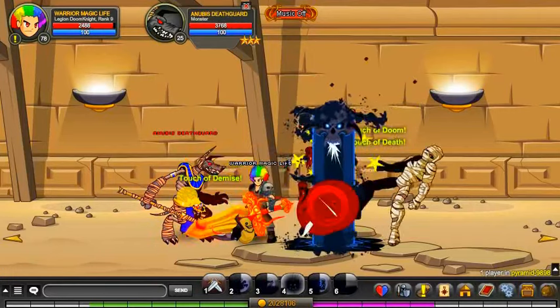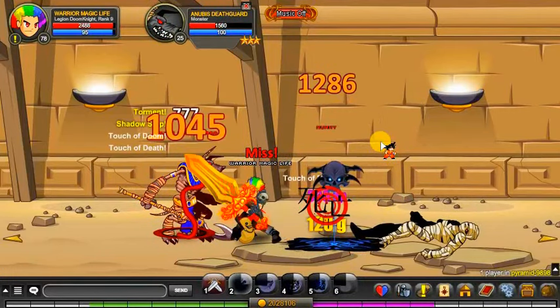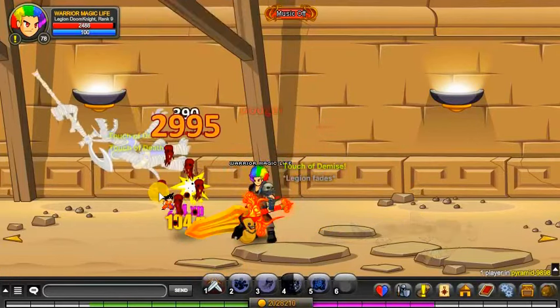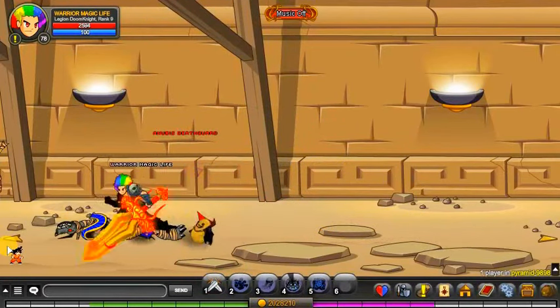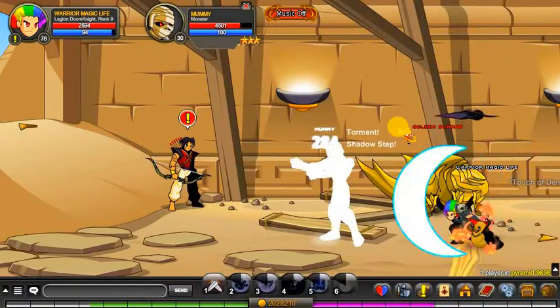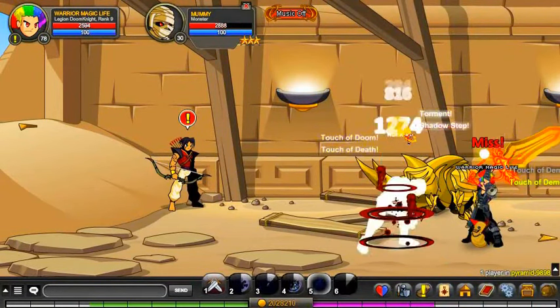Quickly kill him, and then I'll kill the Anubis Death Guard. Okay, and I'll just quickly go over here and kill the Mummy. I'm not certain on the drop rate for this — it could be high or low, but I don't know.